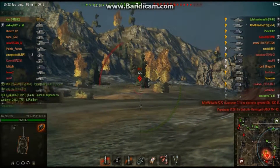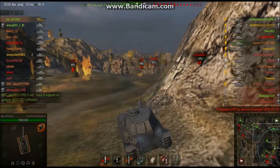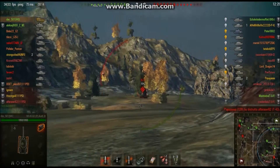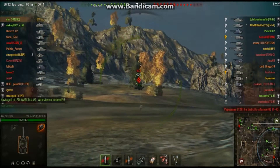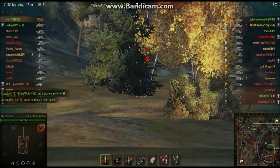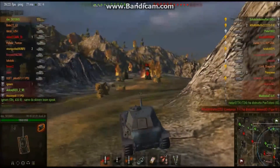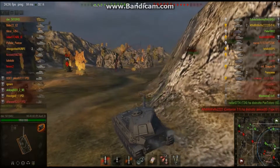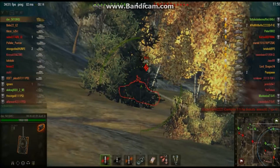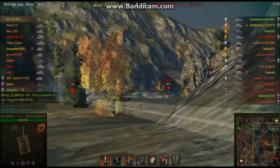We're trying to hit the turret roof of the IS-3 and overmatch it — it should be around 30mm, so if we can hit it, it's automatic penetration. We still have to do a single point of damage but we've already bounced quite a lot of shells. Talking about the armor: very, very good overall. Frontally the hull is 200mm, well sloped — you're not going to pen this thing with less than 300mm of penetration unless you shoot at the little viewport on the front, but it's very difficult to hit.